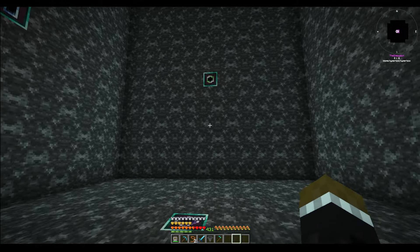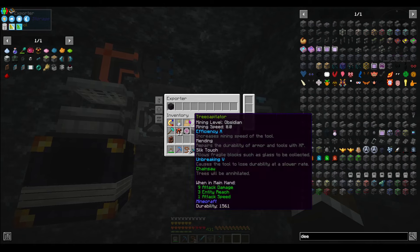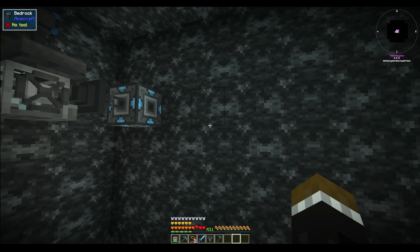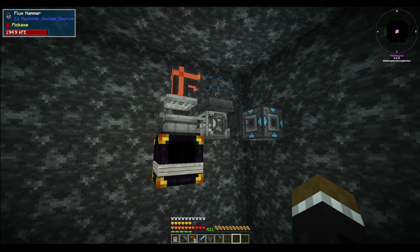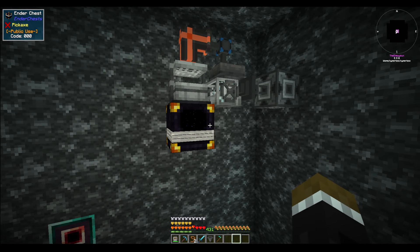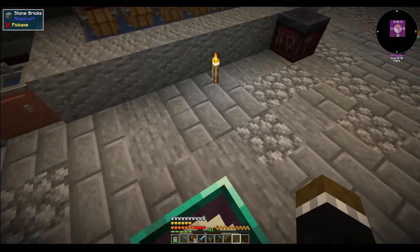Basically now we can use this in an exporter for this new one. It'll be crafting deep slate, it'll be crushing it, and then it'll be sifting it with a netherite mesh and dumping it into an ender chest. So what we need to do is make another flux hammer.